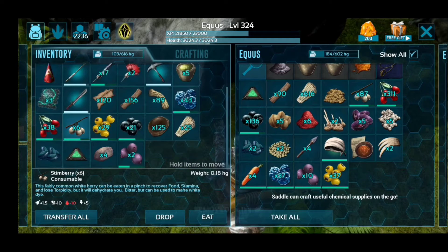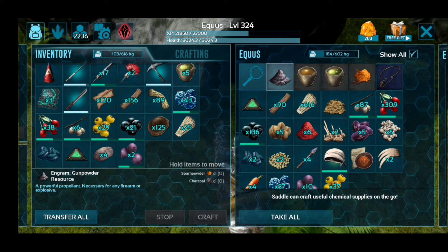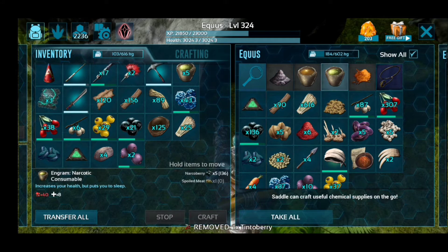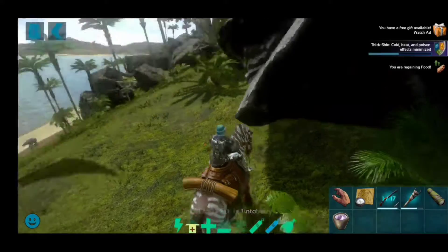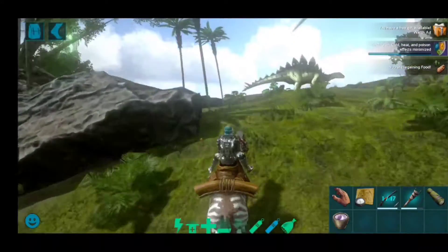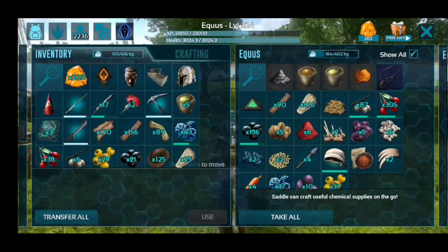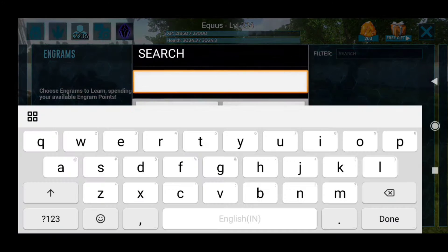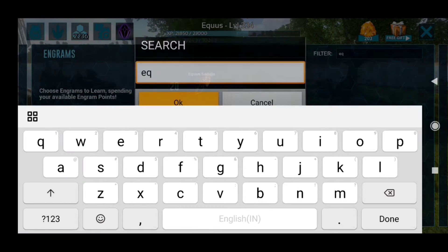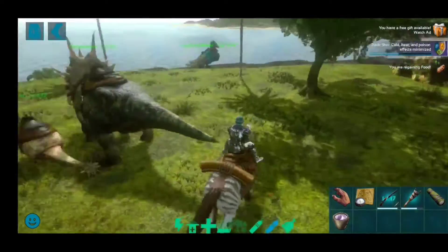You can use this Iguanodon saddle as a platform. You can get its saddle at level 20.